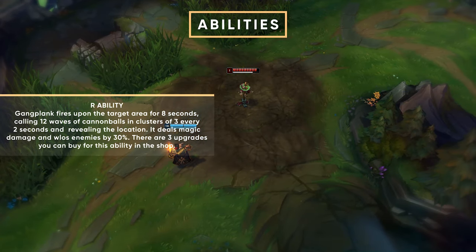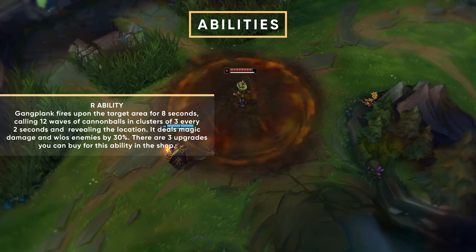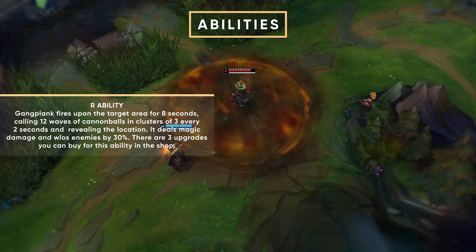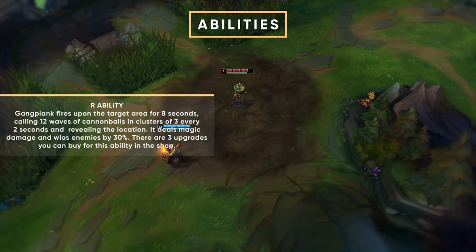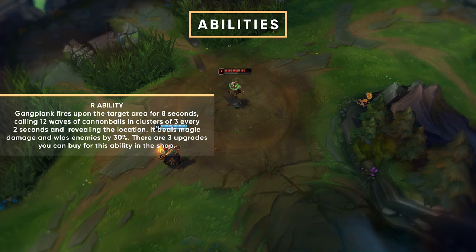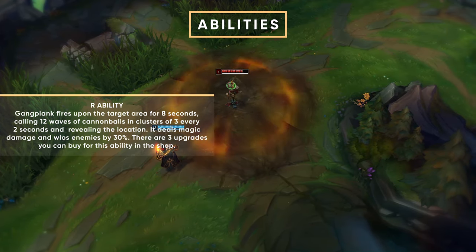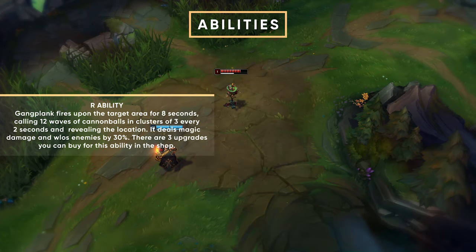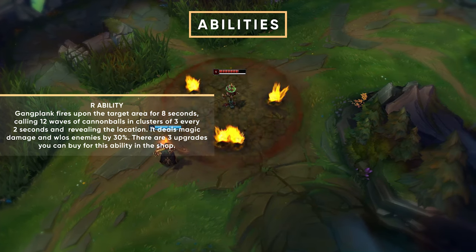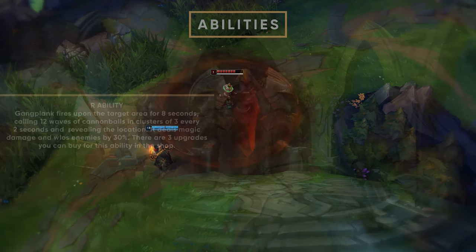Last but not least, we have Gangplank's ultimate, Cannon Barrage. It is super broken — you can use it all over the map whenever you want. If you're winning your lane without needing it yourself, you can use it for other players on the map. Whenever your team is close to getting a kill, or if the jungler is ganking bot lane for example, you can use it to slow the enemy team down while doing magic damage to them. You're going to get assists, help your team get kills, and overall it's going to have a massive impact on the game.